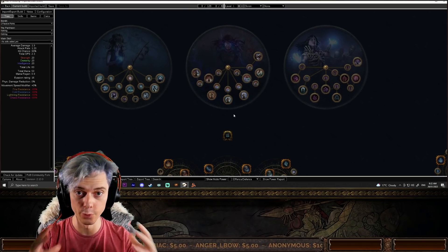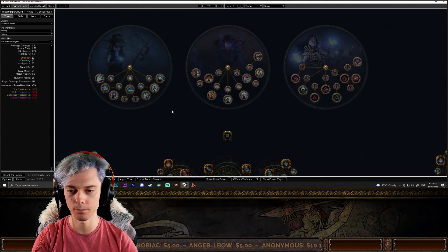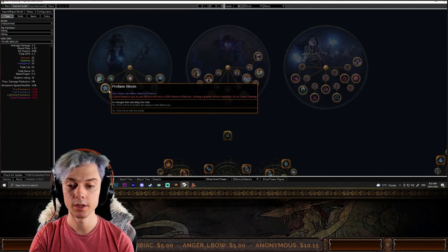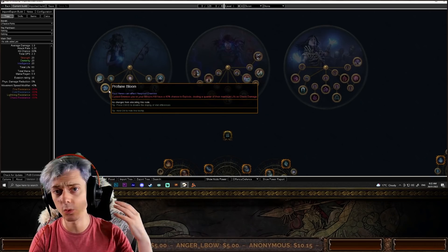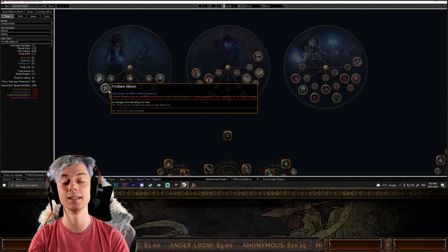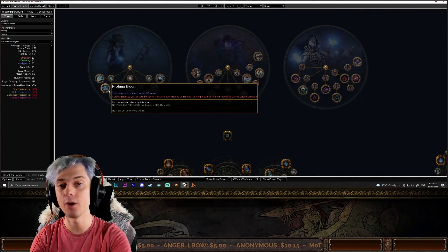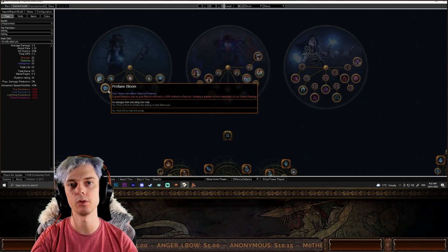For example, Profane Bloom: cursed enemies you or your minions kill have a 40% chance to explode. This is the one most people are talking about because it's simply the best clear ascendancy point in the game — just because of how versatile it is with any character that curses, or uses curse-on-hit setups.